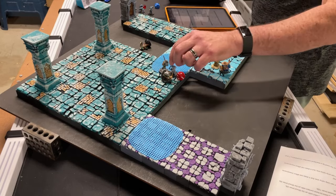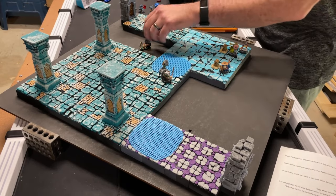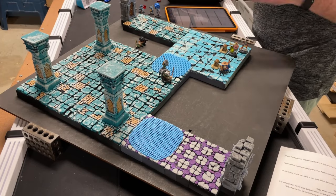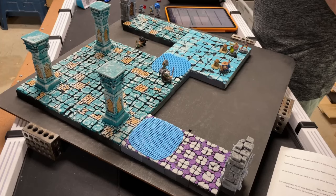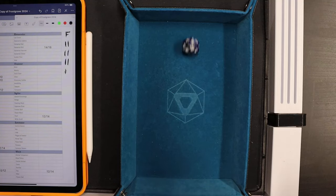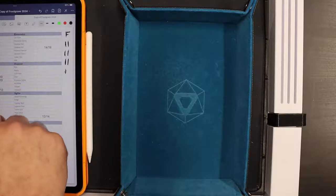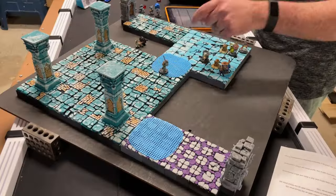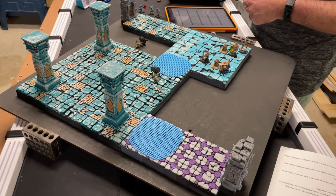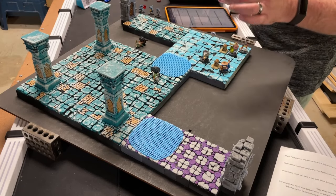Enemy phase: last ghoul steps forward and attacks the man-at-arms - plus five versus plus two. I rolled a natural 20 - total 25 kills him outright. All enemies are now dead. I have a little time to open the chests before the next ghoul spawn. Moving soldiers - one steps on ice, makes a will roll of 19 and passes, moving six squares. The other has will plus zero, rolls 11, fails, falls down again.